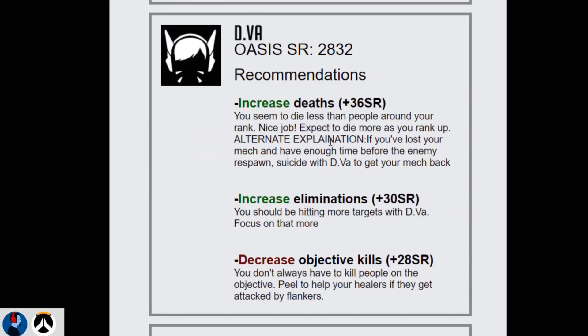Going to D.Va next, I notice here - increased deaths. I find that one really interesting, because you wouldn't think you'd ever want to increase deaths. That's probably one of the most controversial stats you're going to get from this. I hesitated putting those in, but felt leaving things like that out would be dishonest. Maybe you're just dying less than people at your rank and should expect to die more as you rank up. It's very common advice for D.Va especially - more so than even healers. D.Va seems to get it most out of all characters. Perhaps you're not committing enough to fights, or you back out too soon.